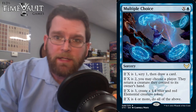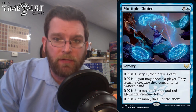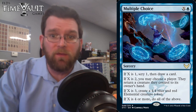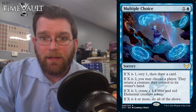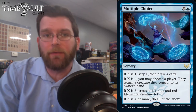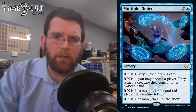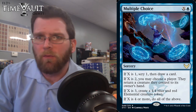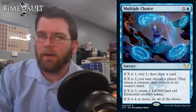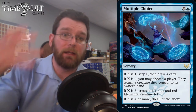Multiple Choice: X and a blue. If X is 1, scry 1 and draw a card. If X is 2, a player returns a creature they control to their owner's hand. If X is 3, create a 4/4 blue and red elemental token. If X is 4 or more, do all of the above. So for 5 mana you get a 4/4, bounce one of your opponent's creatures, and scry 1 then draw a card — pretty great value. I would totally play this in limited.